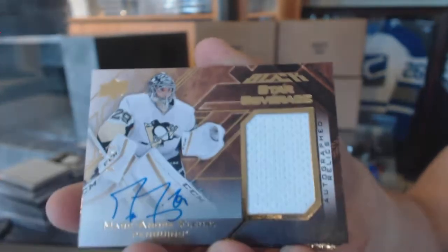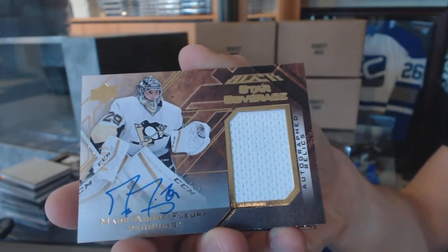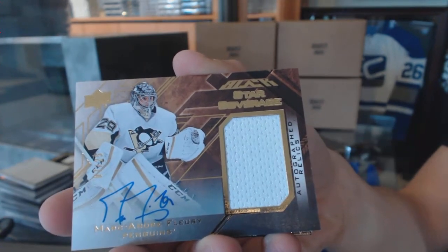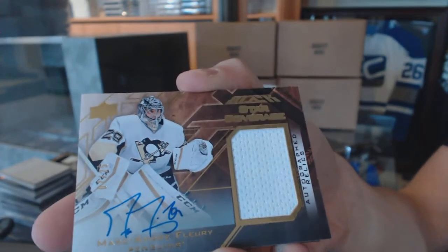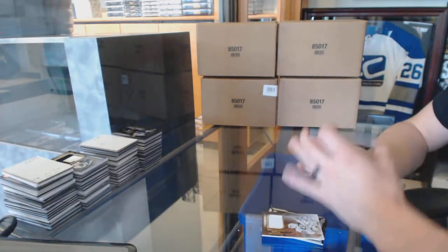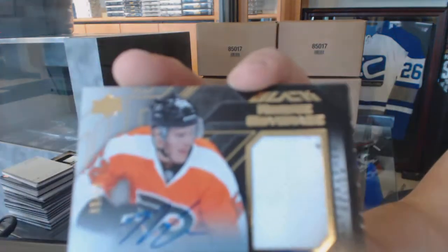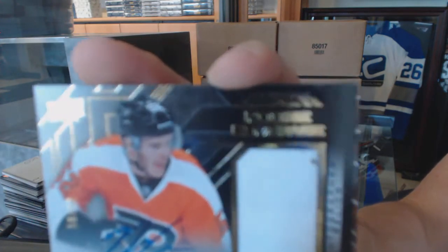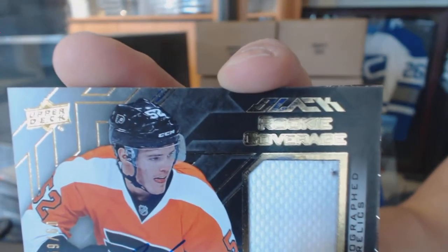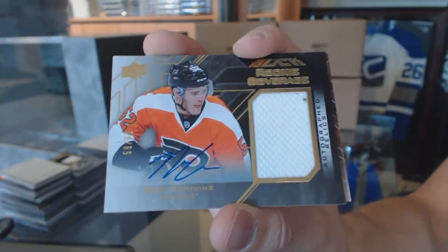We've got a star coverage Jersey and autograph number seven of 25, Marc-Andre Fleury — Jersey and auto out of 25. We've also got a rookie coverage Jersey and autograph number 59 of 60, Nick Cousins.